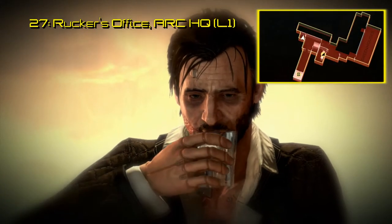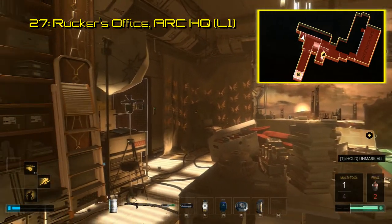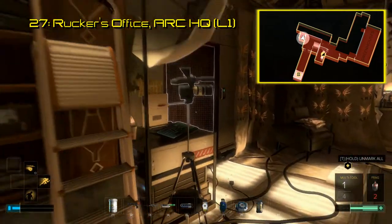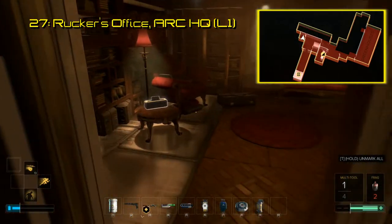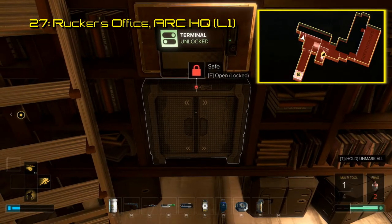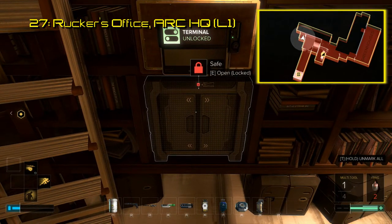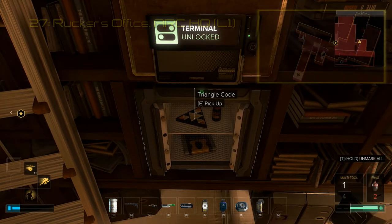Code 27 is found a little ways further in Mission 7, in the office of Talos Rucker, the leader of the Augmented Rights Coalition. When you are face to face with him, you are in the right place. After your meeting, head to the left of Rucker's desk to a small reading room, and there will be an exposed safe. Open it up to find the triangle code inside. Scanning this code leads to an unlisted video of an interview with Alex Ivanovich, the actor who plays Talos Rucker.